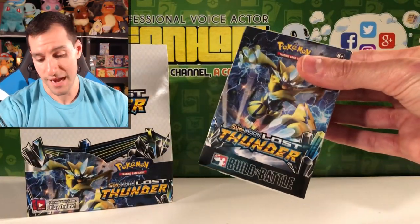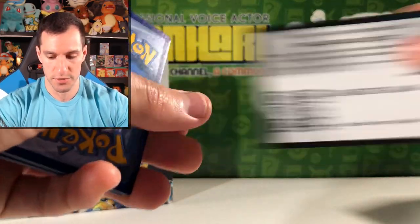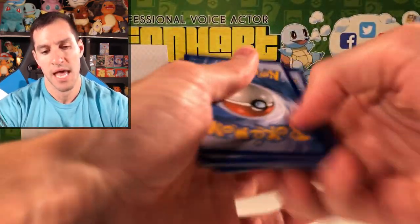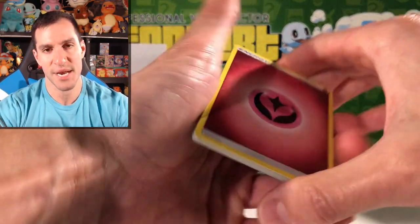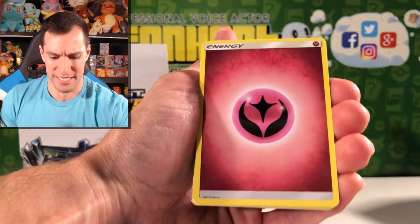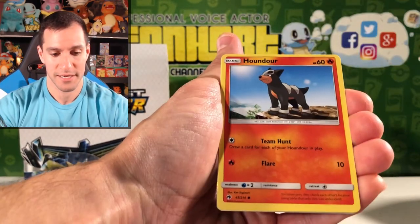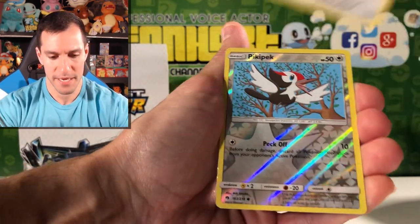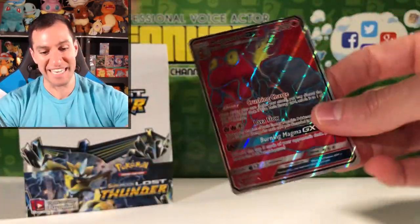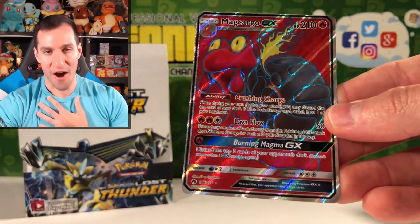We are down to the last pack! Don't forget — I'll be opening up probably tomorrow or the next day the Lost Thunder pre-release box and more. If you are excited for Lost Thunder, be sure to subscribe. Can we get some last pack magic, Heart Squad? Psychic — no, but that's okay. I got like five or six Guess the Energy games right. Cutiefly, the Chin, Hoppip, Pikipek.